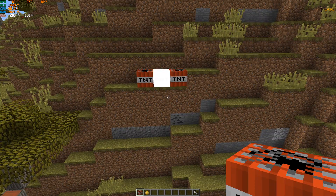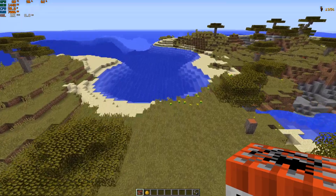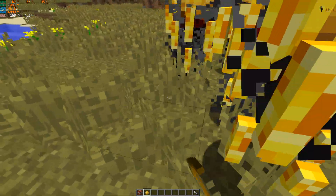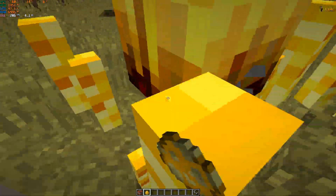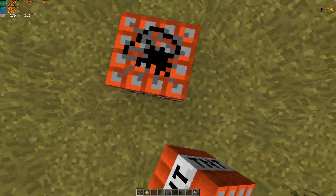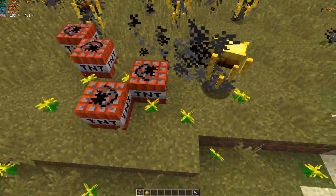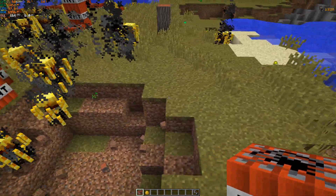Three blocks of TNT makes virtually no dents in the amount of RAM usage, or any usage to be exact. Now a lot of guides don't do this, but blazes have a lot of particle effects, so that's exactly what we'll be using. So we just have a lot of blazes, and then we'll be killing these blazes with TNT.